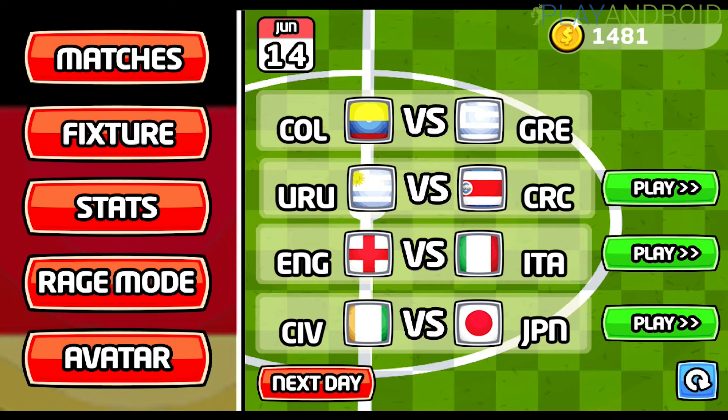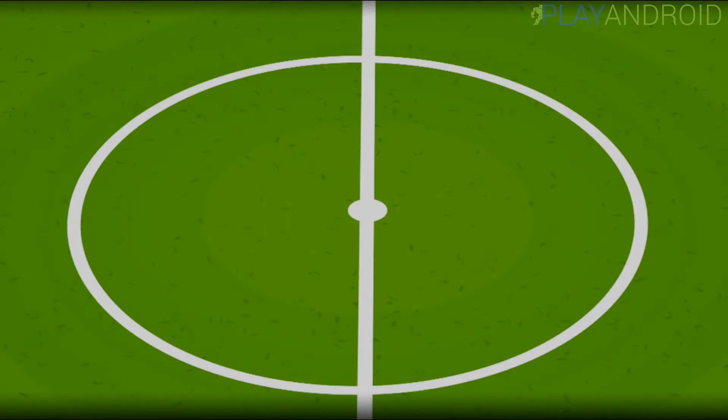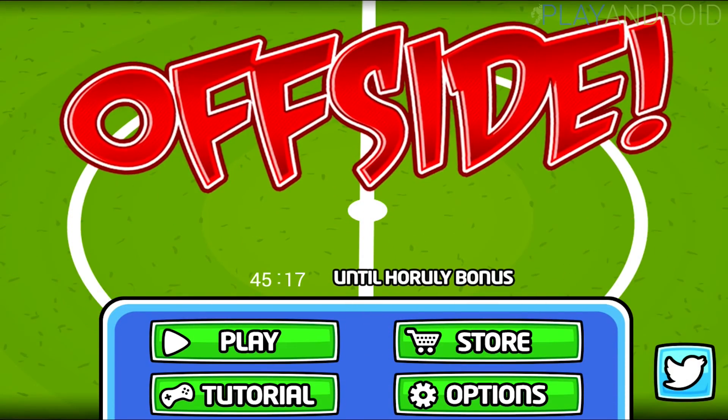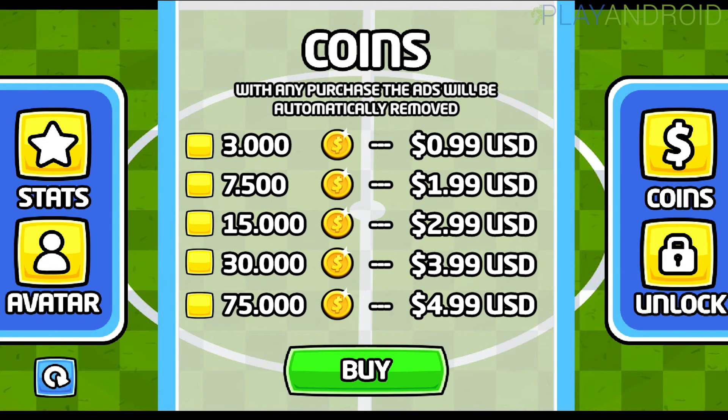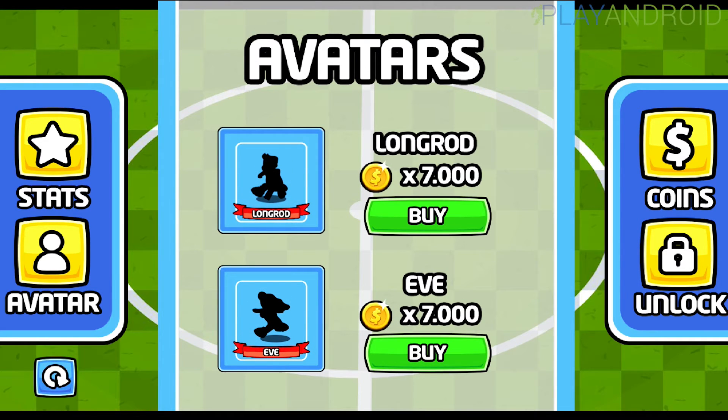Those stars come in handy if you want to upgrade yourself, but where do you get them from? The game offers in-game purchases. In the store, you can buy coins for a certain amount of US dollars — packages like 3,000 or 7,500 coins. In stats you can buy stamina and speed upgrades, and you can also buy avatars, which are different player characters. They're expensive, but if you play long enough you can certainly unlock them with or without real money.